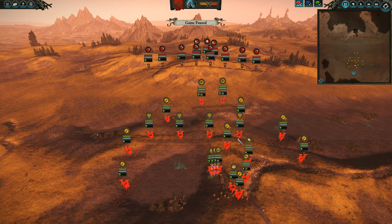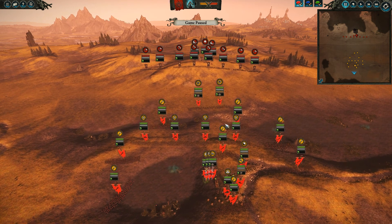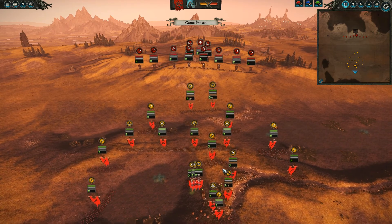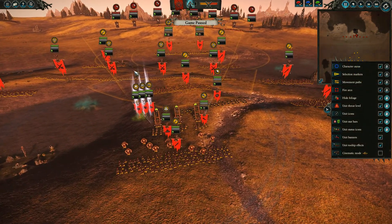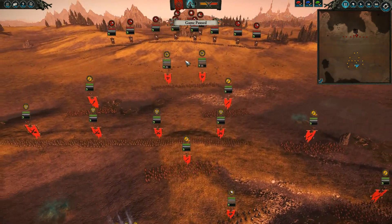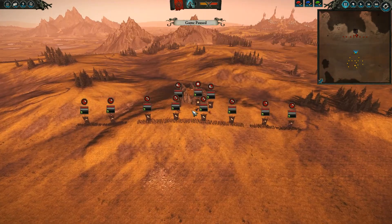Same thing on the right side: if these guys break, they have another unit backing them up. Center units hold up as well — I've always got a backup unit. If a unit routes, I send in another one, and this keeps me on top of my micro. My Poison Wind Globodeer is up on a nice hill with a good target area to shoot, and can fire on infantry if I don't have a large target.